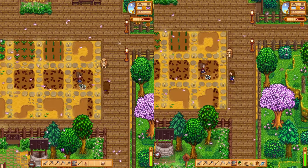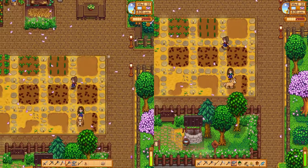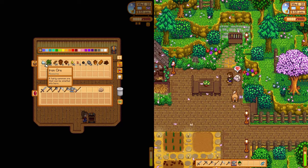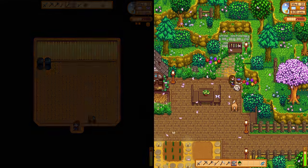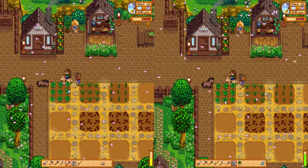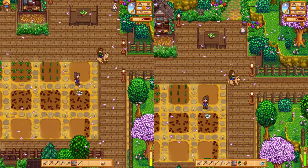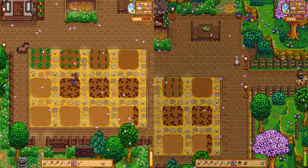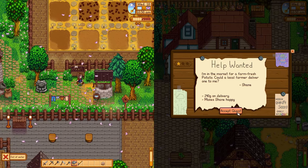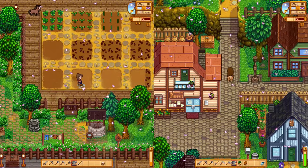I say we buy more seeds today. Yes, I agree — and check for a quest. I'm going to go to the community center, and I'm going to go to Gunther. I'm going to hand you something you can donate to the boiler room — a copper bar. Maybe potatoes, because potatoes are a good profit. Shane wants potato! It's closed on Wednesdays. You can buy seeds from JojaMart — I hate buying seeds from JojaMart, but we only have two days.